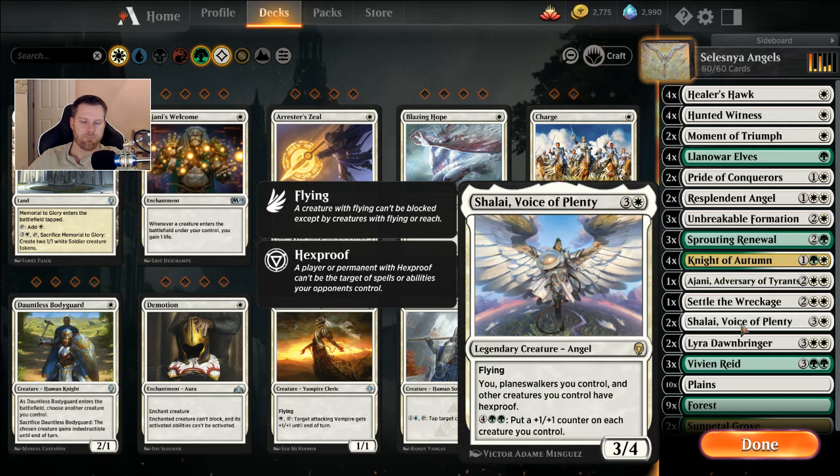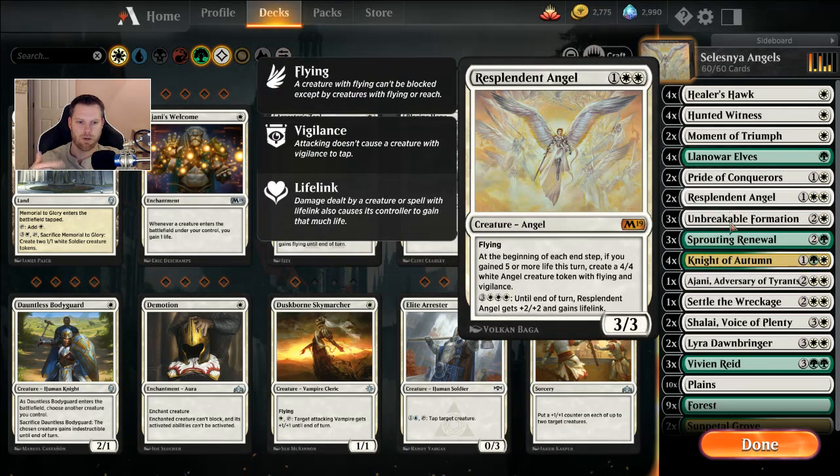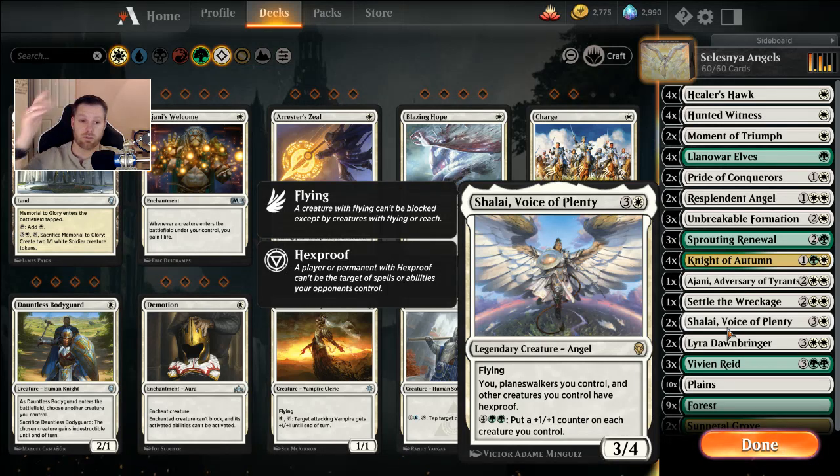I like Shalai — a four-casting 3/4 with Flying. You, planeswalkers you control, and other creatures you control have hexproof. And for six mana — four and two green — you put a plus one, plus one counter on each creature you control. I've kicked around putting Wilderness Reclamation in this deck just to untap the mana and tap it again for Shalai and Resplendent Angel, potentially pumping either one twice a turn. But I haven't done that yet.